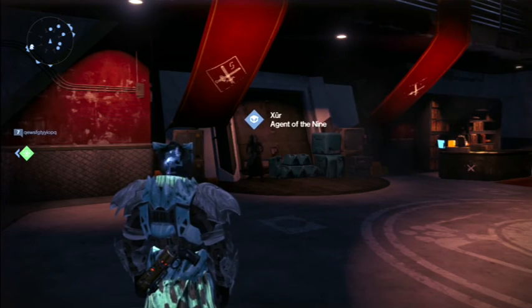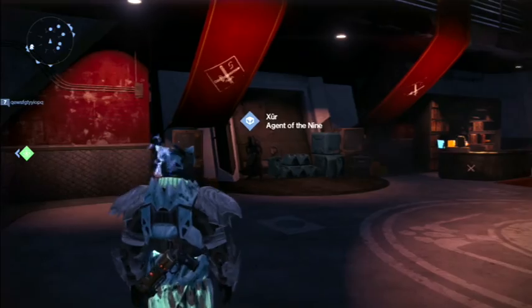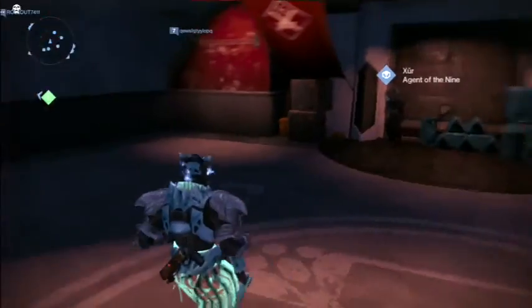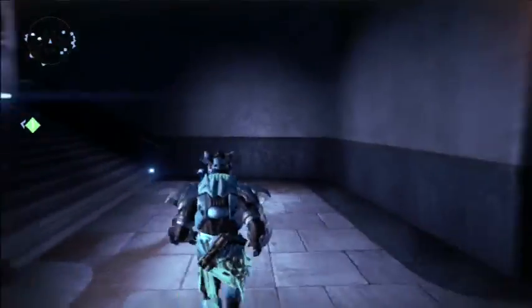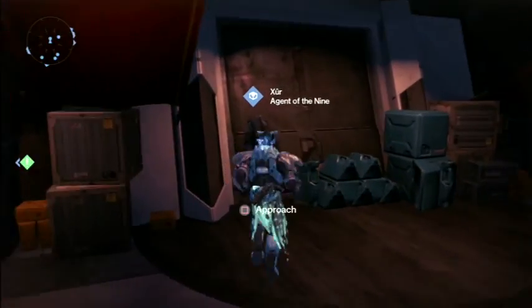What's up guys, it's darkzombie360 here, and today I'm bringing you Xur, Agent of the Nine - where his location is and recommendations this week. He spawns close to the Crucible and Vanguard area.